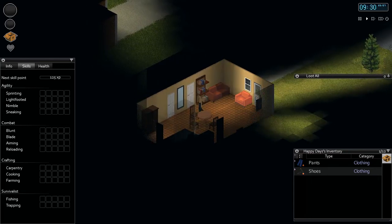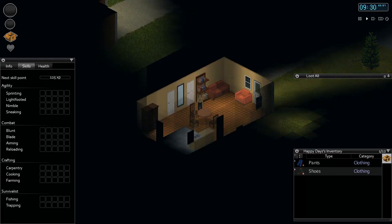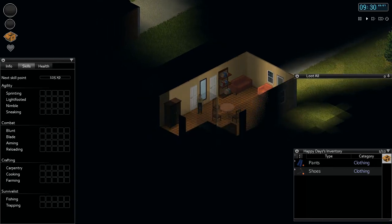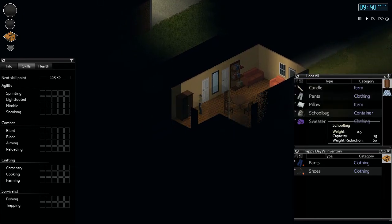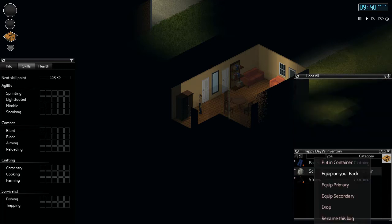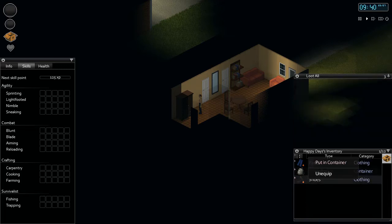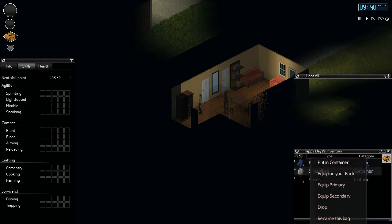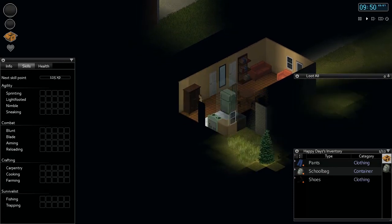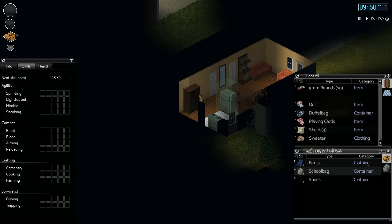Without going into too much detail, there are a few key items you need to get started. Before you do much looting, you need to find a backpack or something to put stuff in. School bag - perfect. If you right-click objects it gives you commands like in the real world. The thing about backpacks is you can actually wear them on your back, and the weight reduction is 60 - so for all the items you're carrying, it reduces their weight.